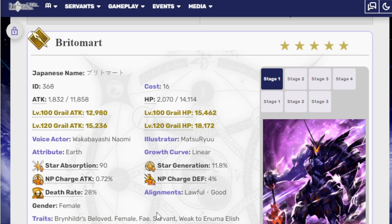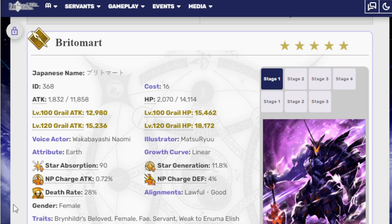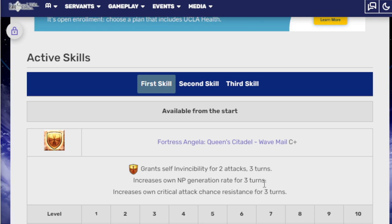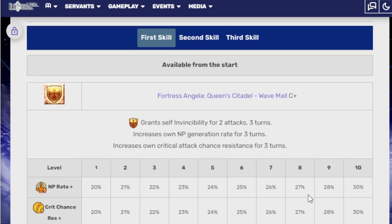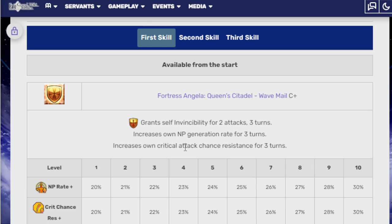One thing I've mentioned all the time when it comes to Quick servants: Quick is in a weird place because they have supports, but they don't have the right support — one that will push them over the edge, similar to how Buster got one and Arts had one. Quick has a bunch of very good solid Quick servants, but they don't have one that will bring them into another modern age just yet. That being said, to fit perfectly in with what they've got now, I think NP generation rate is pretty key, because that's what you need for a Quick servant. She has that pretty built in, which is nice.